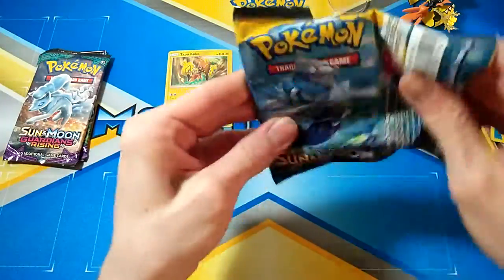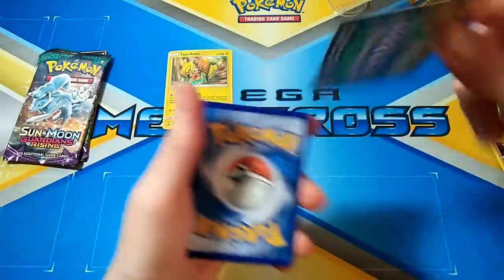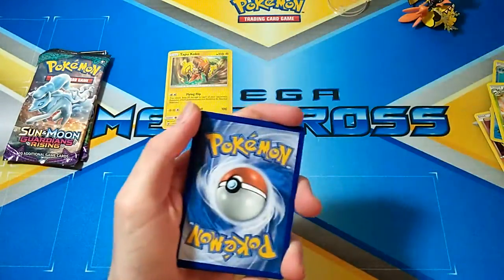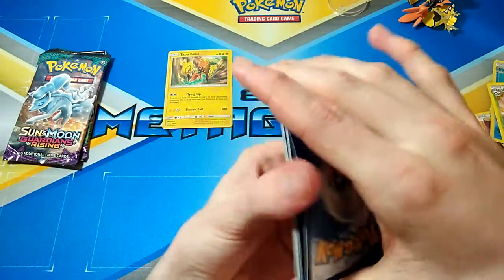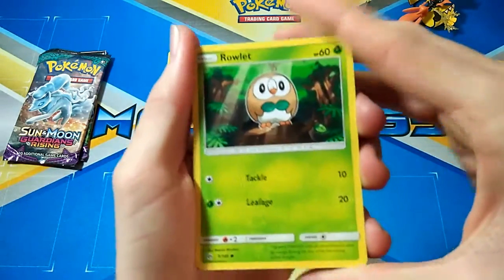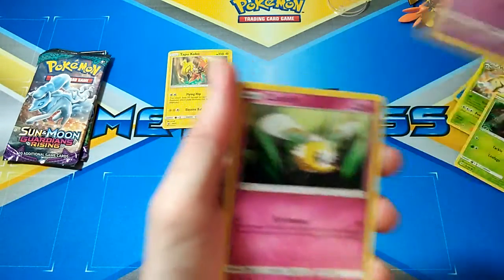Alright, Sun and Moon — can we get anything good? The codes are being ruined again, I have to remember that. So we have a Rowlet, Bounsweet, Cutiefly.